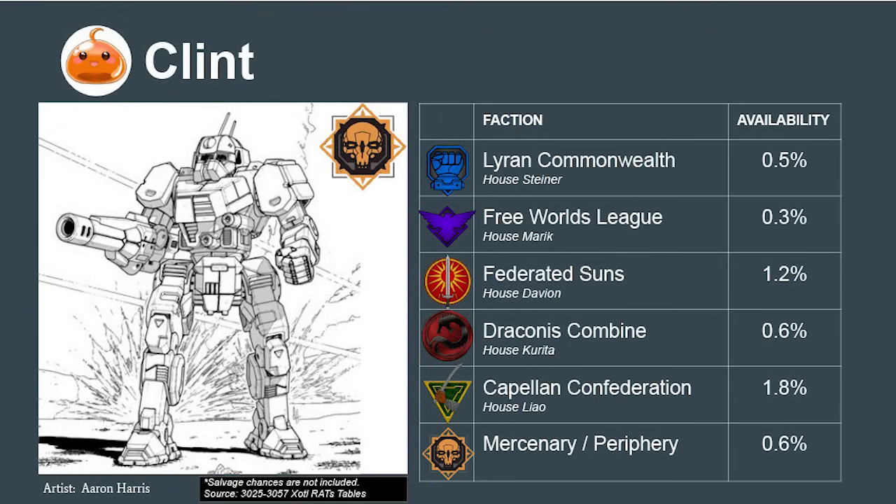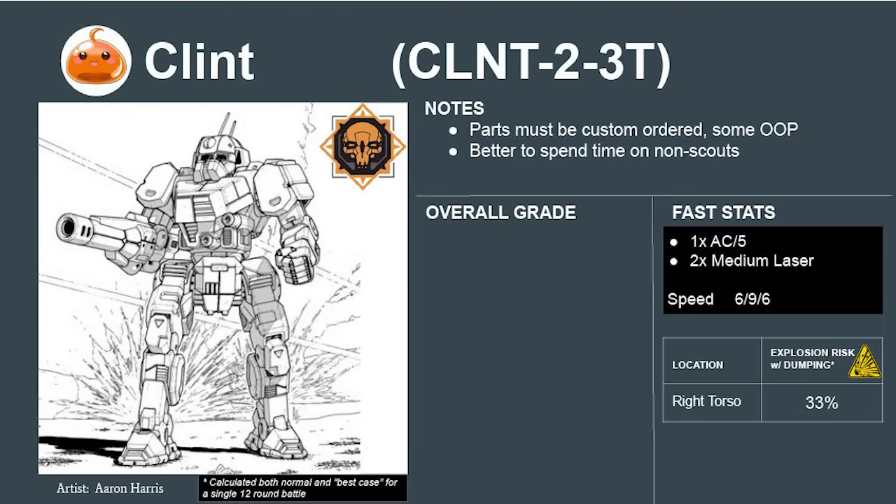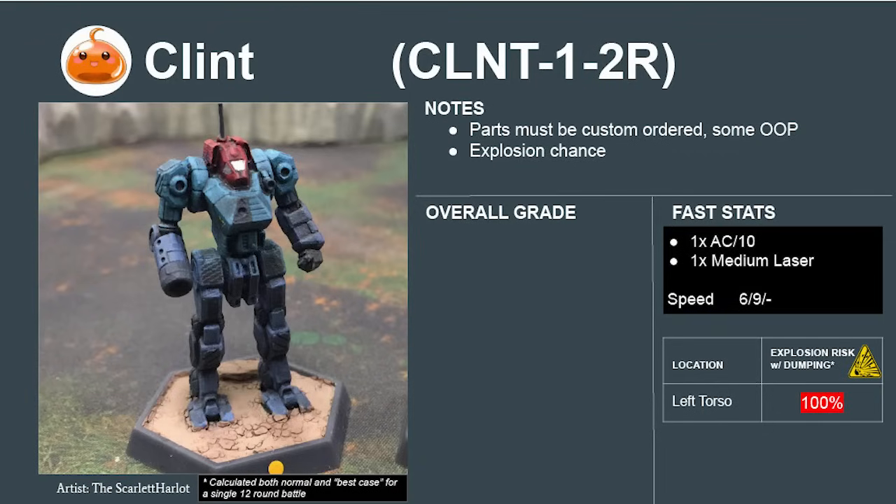The Klint is another disaster of a design. Its advanced targeting suite makes it decent at picking off other scouts, but it's a logistical nightmare. Custom parts are extremely hard to find and come at a high markup, and many parts no longer have a manufacturer — our technicians would have to remachine standard parts for even basic maintenance. Sinking that many man-hours into a scout mech doesn't make sense. The Klint rates to an F. Its 1-2R variant trades jump jets for an AC-10, has a 100% explosion chance on the left torso, in addition to the maintenance issues. F.